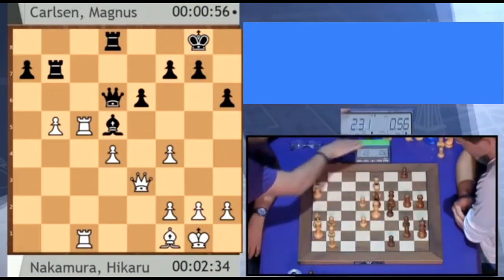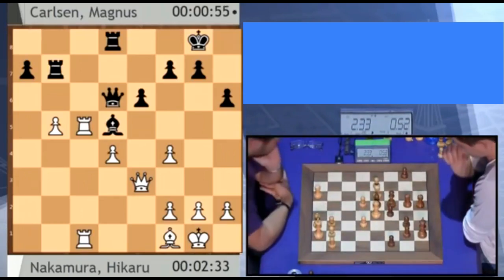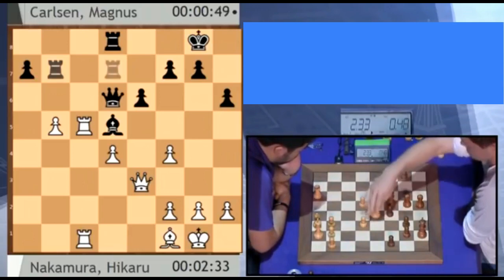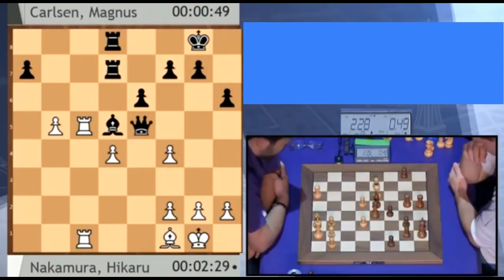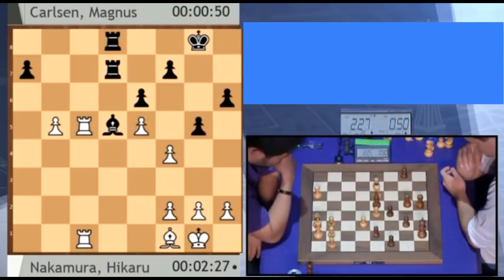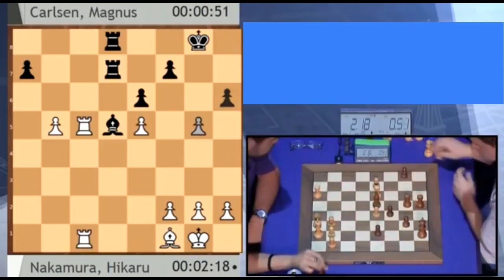Let's catch up with the current position because Magnus is trying to get some counterplay, and he has gone for queen e5. Magnus probably doesn't want to take because d4 is a target, but he has taken. Magnus only has 50 seconds on the clock. After d takes e5 he's played g5, desperate for some counterplay. White's extra pawn has now been undoubled.